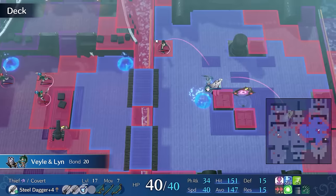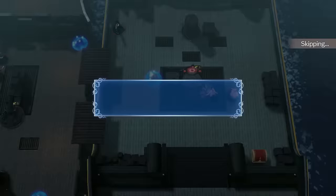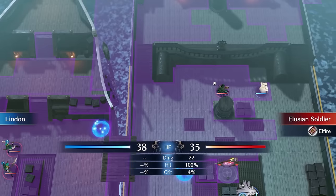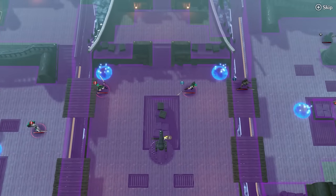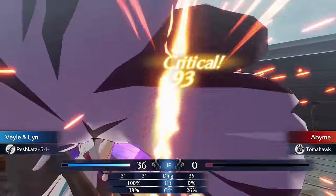When all the aggressive units have died, I run over to Linden. I decided to recruit him not because he's cool or a great chef — I actually just recruited him so the boss would move, then killed him off. Since the boss can't hit Vale, they are a free win.